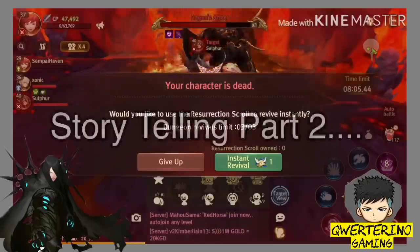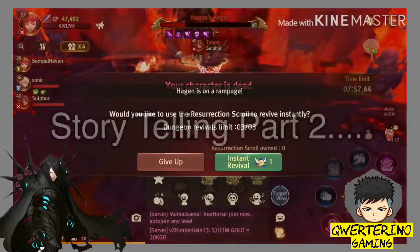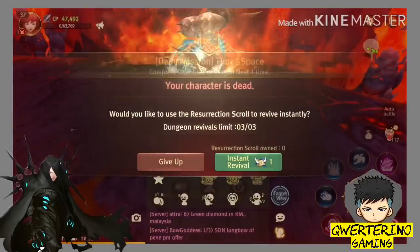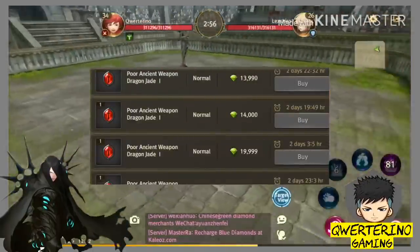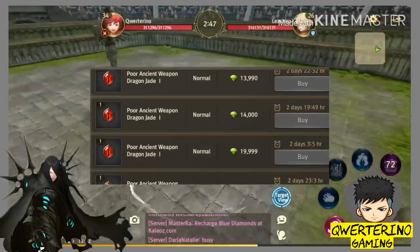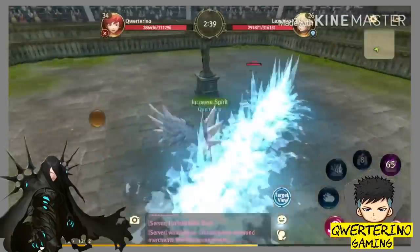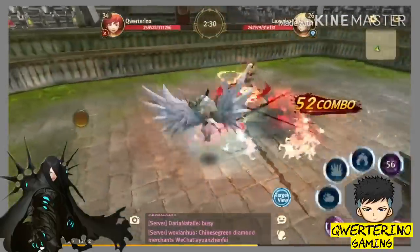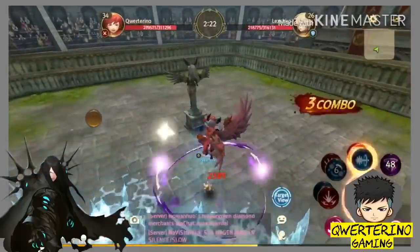Inopen ko yung mga treasure map — yun yung pinakamagandang part. Pinakamasaya, nakakadismaya, nakakalungkot, nakakatuwa — lahat ng emosyon nandun. Sinugal ko — bahala na. Unang bunot ko dun sa treasure map, binigyan ako ng ancient jade stone. Yung nakikita ninyo sa screen — yung pop-up na ninonotify lahat ng player na may nakakuha ng ganun. Nag-check ako ng presyo sa exchange — 20,000 green diamonds yung price nun, at yun ang nakuha ko sa unang treasure map.